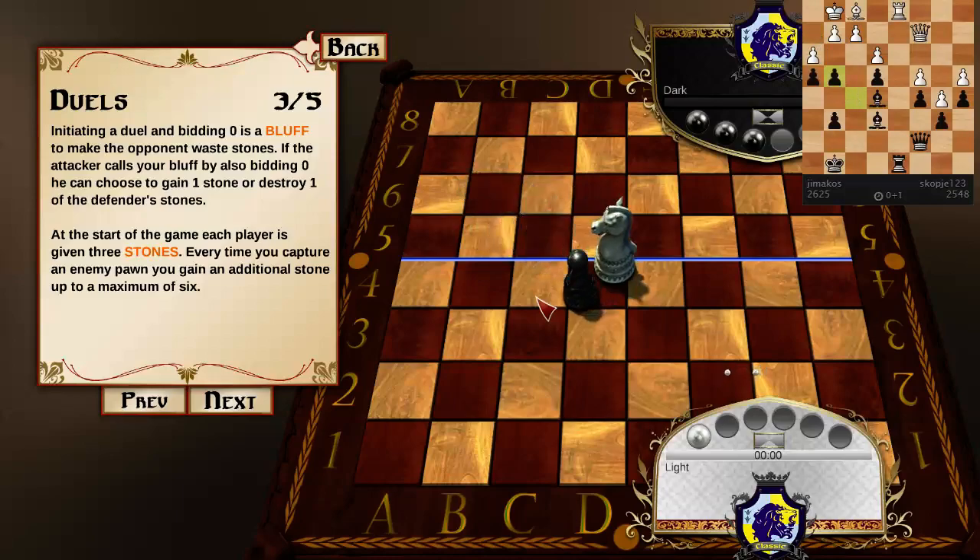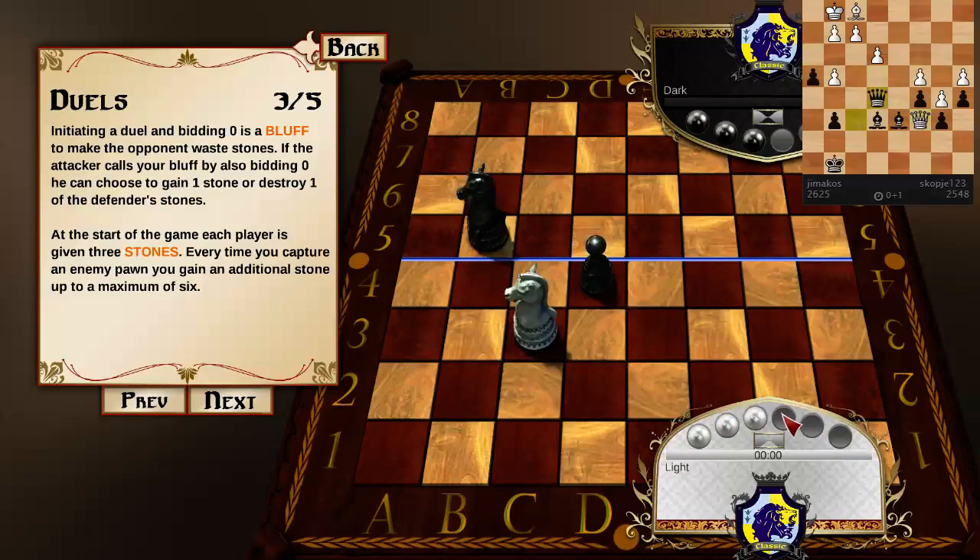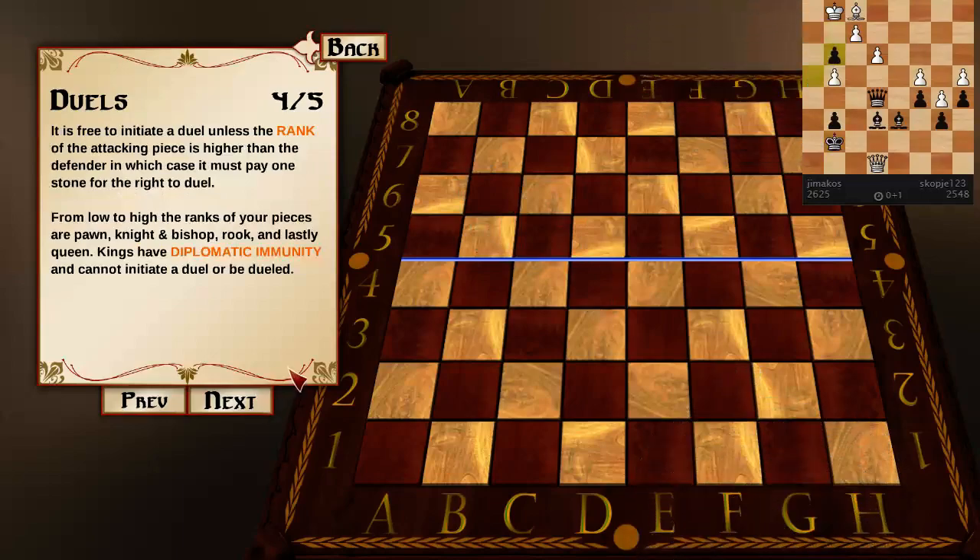Each player is given three stones. Every time you capture an enemy pawn, you gain an additional stone up to a maximum of six. These are a bidding mechanic that help you destroy pieces that are inconvenient. It is free to initiate a duel unless the rank of the attacking piece is higher than the defender.